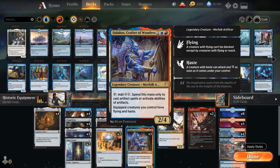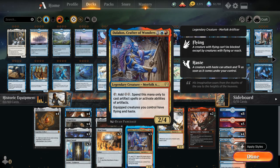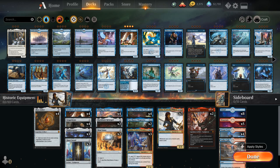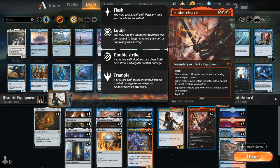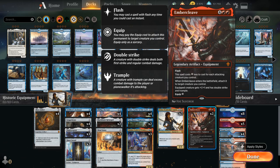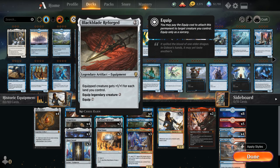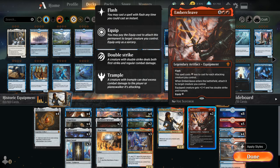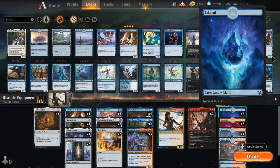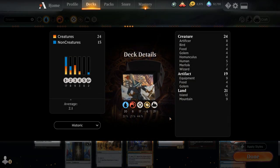We run three copies of Dalakos rather than four since the card selection from the Assistant and Jorah usually finds one copy, and multiples aren't ideal. Same logic applies to Jorah being legendary. Topping the curve are two copies of Embercleave — another legendary equipment giving plus 1/+1, double strike, and trample, playable at instant speed and cheaper for each attacking creature. The mana base is 21 lands: eight islands, five mountains, four Steam Vents, and four Sulfur Falls, supplemented by Mox Amber.